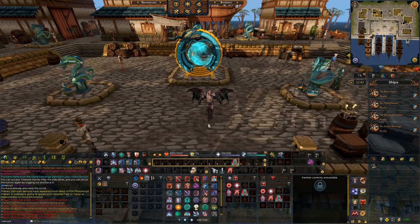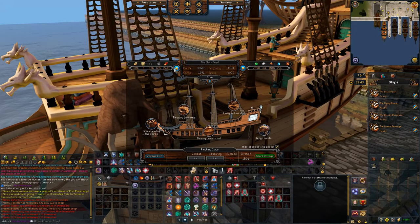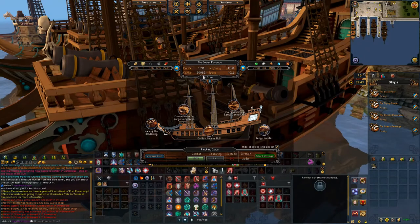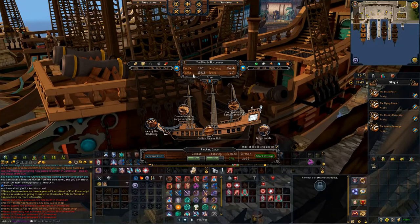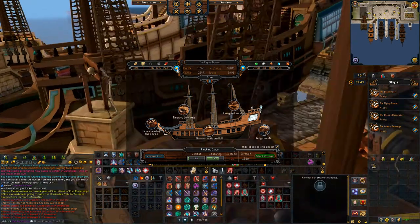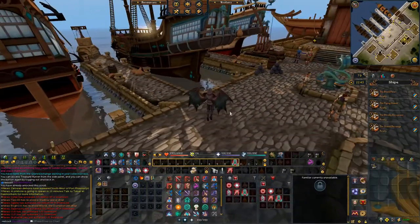Earlier I mentioned there was a way to do this method, albeit less efficiently, using only three ships. In order to do that, you must pick the Missionary over the Biologist. When setting up your ships, use setup number one (pure morale), setup number four (pure combat), and setup number three (combat and seafaring), completely eliminating number two. By doing that, you have a way to do this method using only three ships.